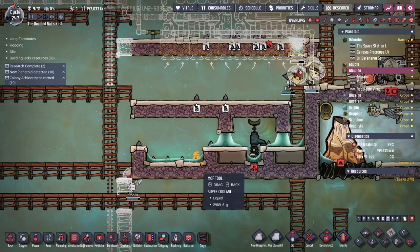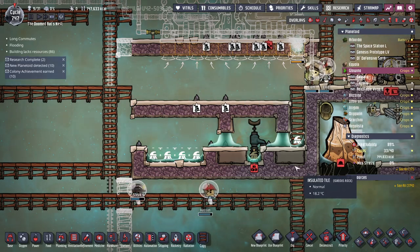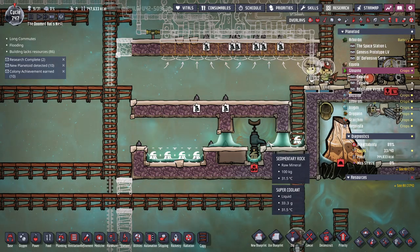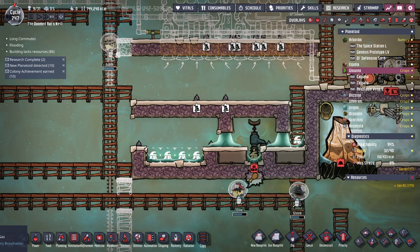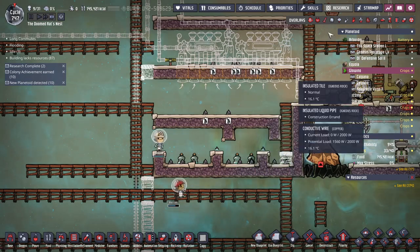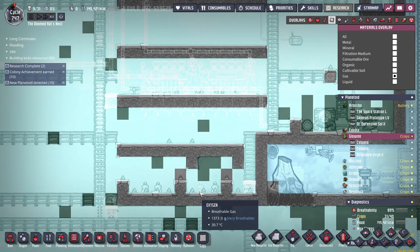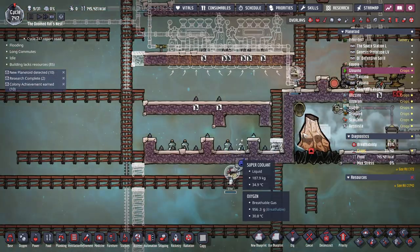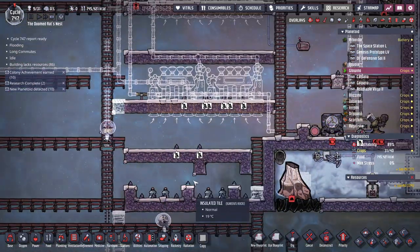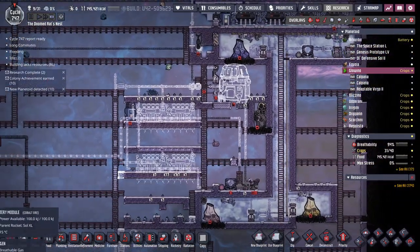So now if I mop there, there, there, and there, I should be left with little blobs on top of this. That worked way better than expected. Now I'll probably seal this in when all this starts just to stop anything from condensing in here, but I should be able to get a nice little vacuum lock right there. All right, back to the big construction.